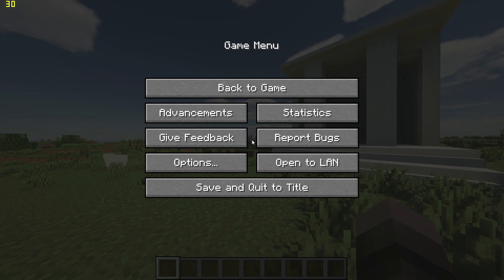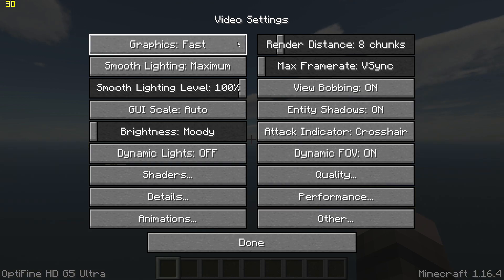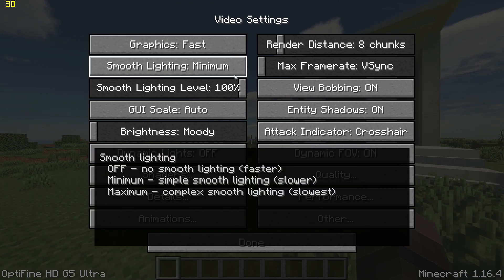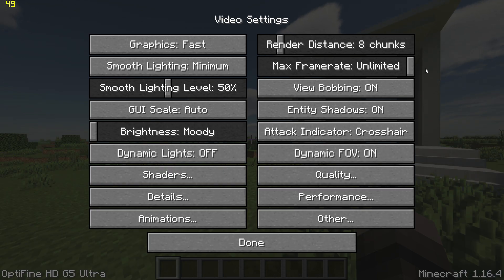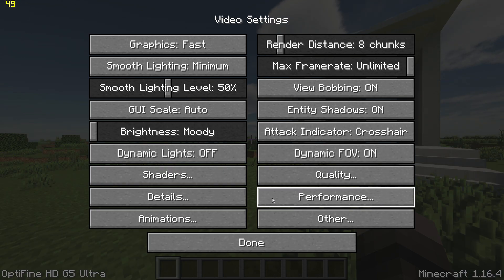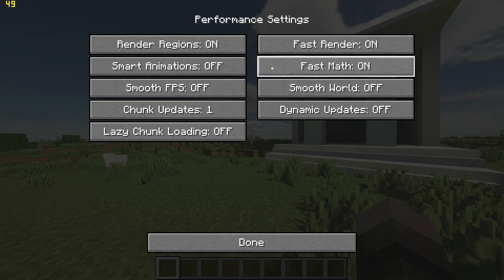Now pause the game, go to options, video settings, and start by changing graphics to fast, turn VSync off using the slider, and change smooth lighting to minimum with 50%. Then go to performance settings and turn on render regions, fast render, and fast math.